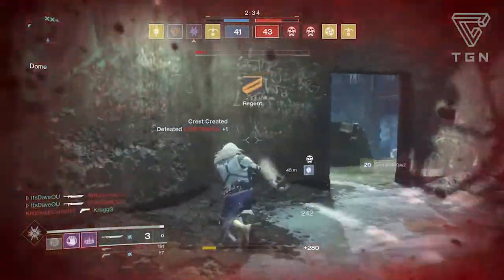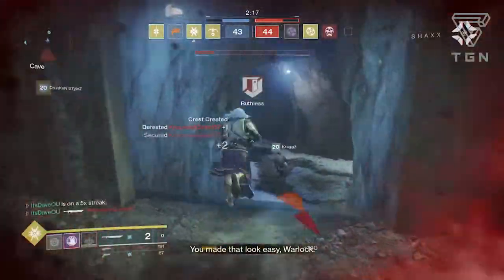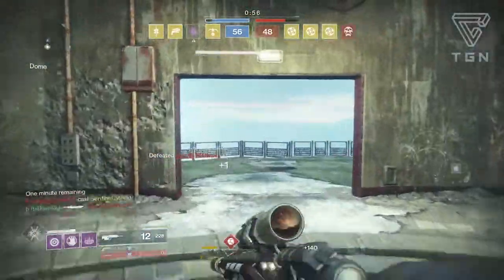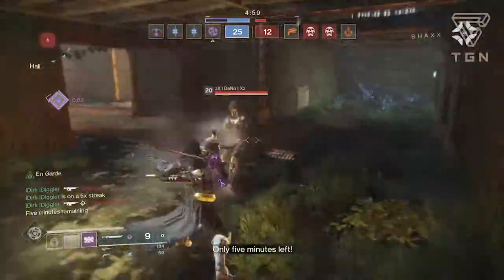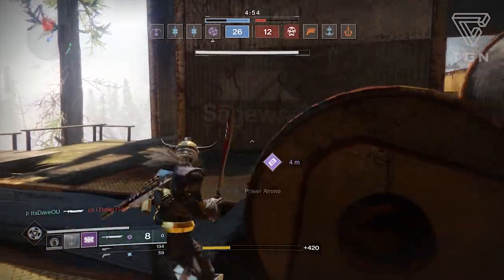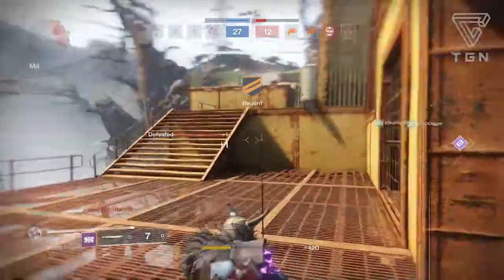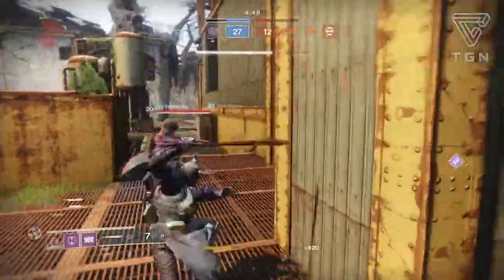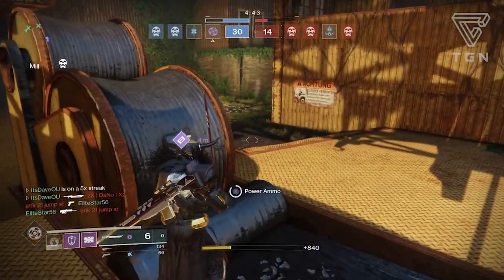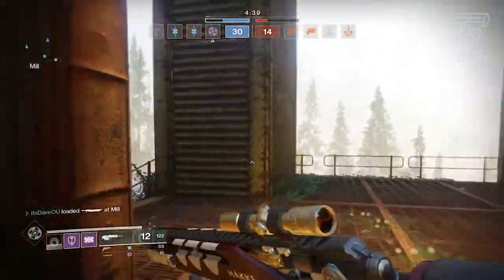In a PvP setting the edge choice doesn't matter as much, but swords are really good at taking out supers. The more damage you can get, the faster you can drop somebody running a Storm Caller or Arc Strider. It's a bit harder to take down Strikers, Sunbreakers, and Sentinels just because titans have heavy armor, but you can still use this weapon effectively in the Crucible.